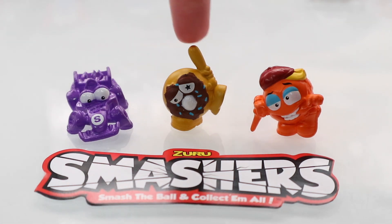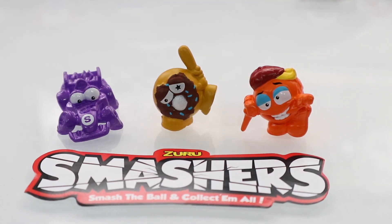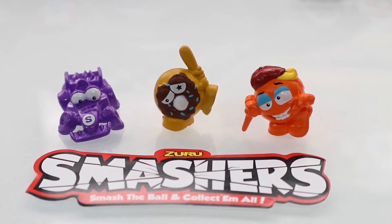So these are the Smashers we got in today's video: Fast Lap, Doughnut, and Hole in One. These were so awesome to unbox and are definitely going to be some of my new favorite collectibles. As always, if you like this video don't forget to give it a big thumbs up, comment below, subscribe, and I'll see you next time. Bye guys!